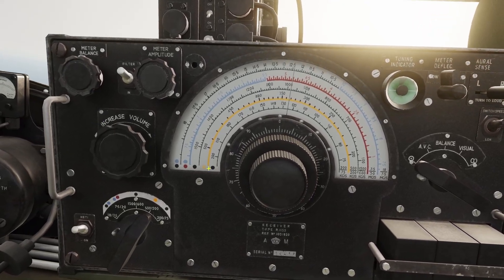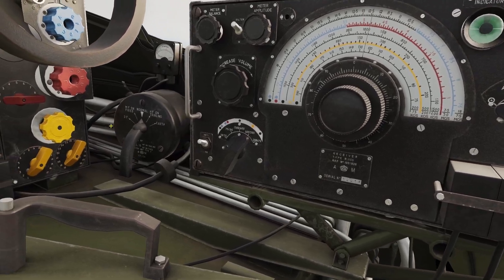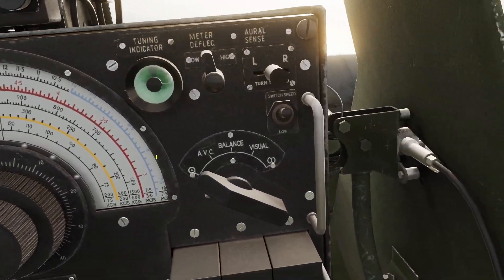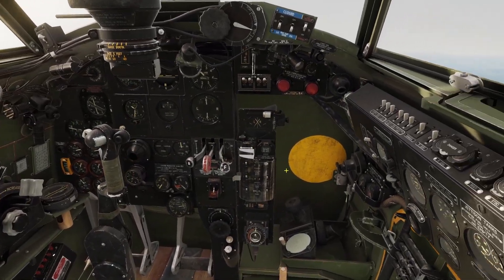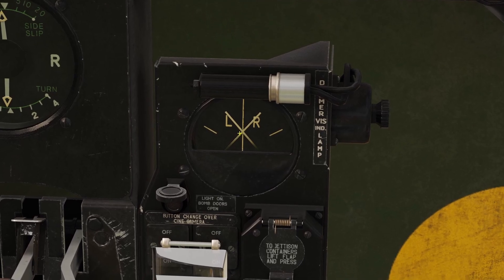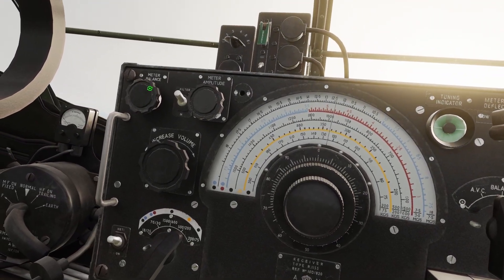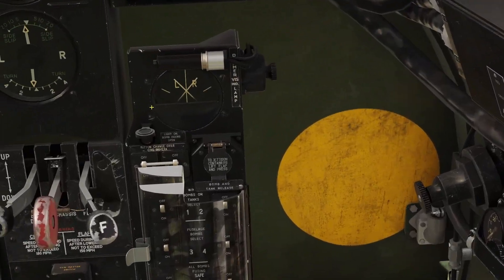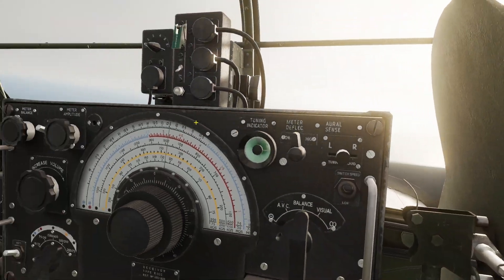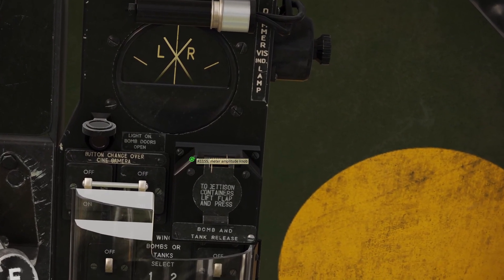I'll turn the volume down so I don't hear the Morse code. What you need to do now is switch this master mode into DF for Direction Finder, and put this onto balance — the needles are going to come alive. Make sure they're centered in the middle. If they're not, you can use the meter balance to move it left and right. Make sure they are about halfway up; if they weren't, you could adjust the amplitude, which changes the height of the meters.